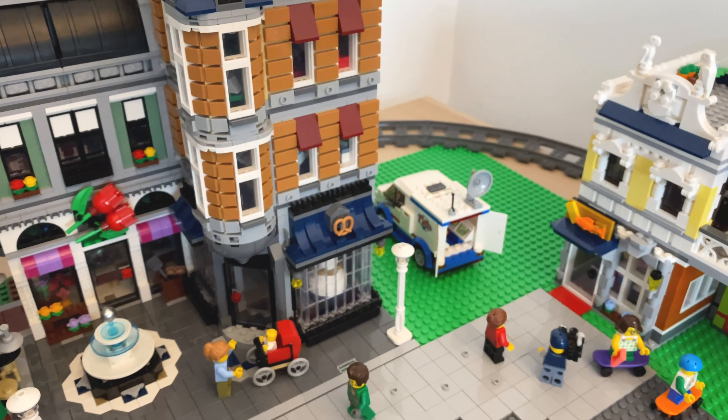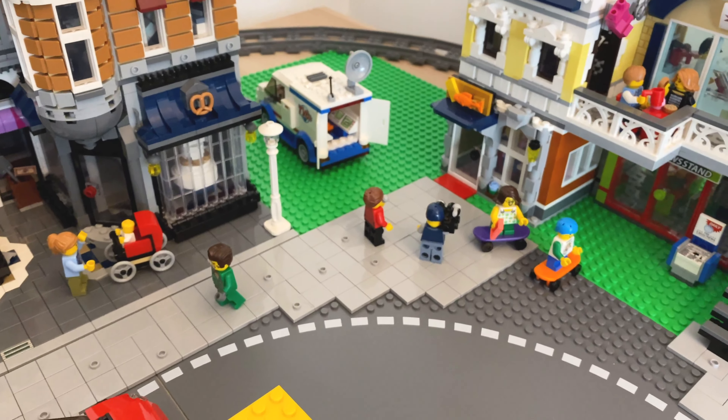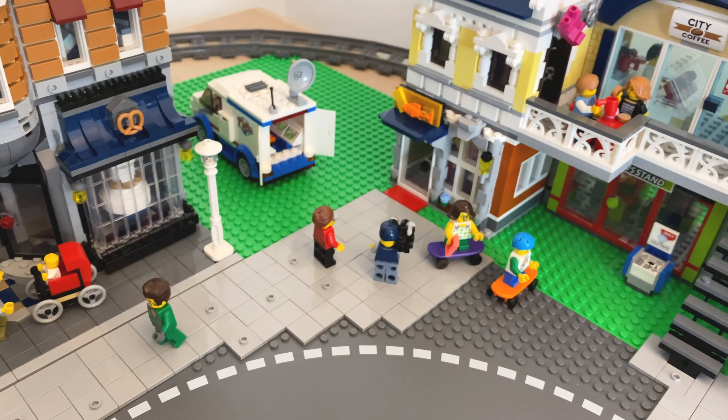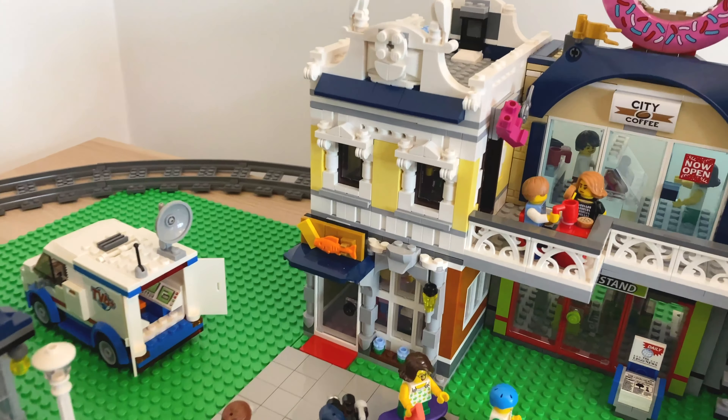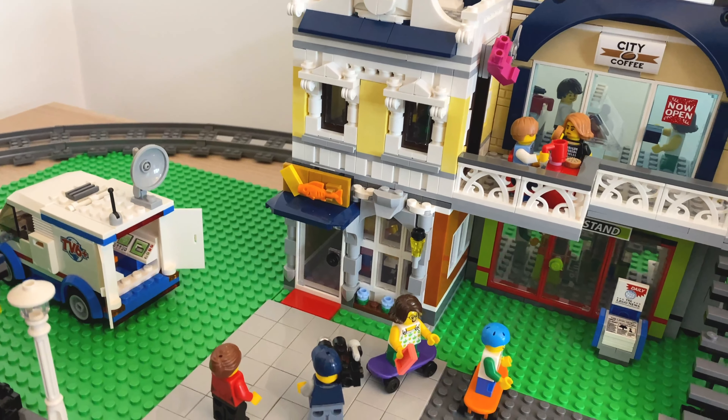Moving along next to the corner garage, we have Assembly Square, my favorite modular building. This is absolutely awesome — it's been kept completely as it was in the box. I absolutely love it; I think it's gorgeous and it really does go well there to create a really nice scene. We've got some cars here — this car's got no one driving in it at the moment.